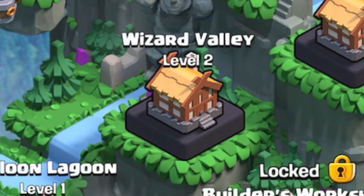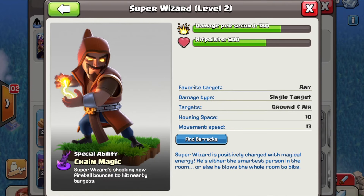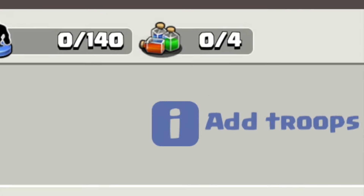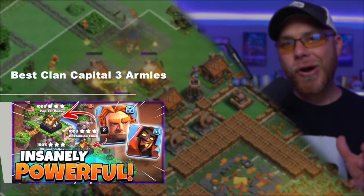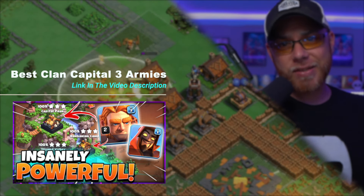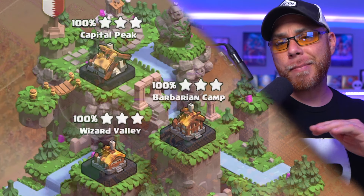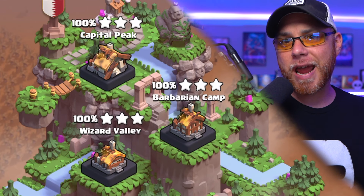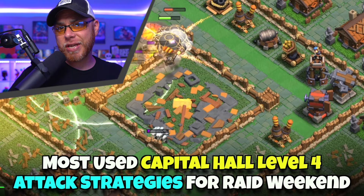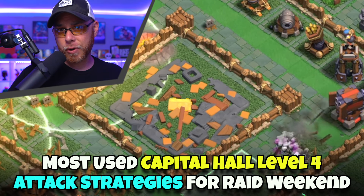Wizard Valley was also upgraded to level 2, along with the Super Wizard and spells gaining an additional level and more army training space. If you caught our army guide last week, you would know that the Super Giants and the Super Wizards straight up dominated the competition at Capital Hall Level 3. So today we're going to take a look at the most used attack strategies here at Capital Hall Level 4.